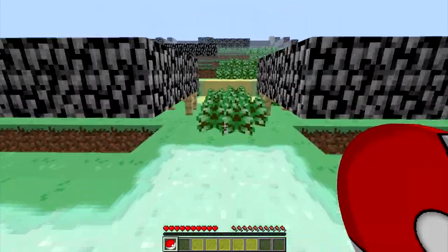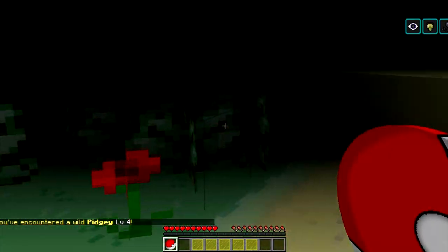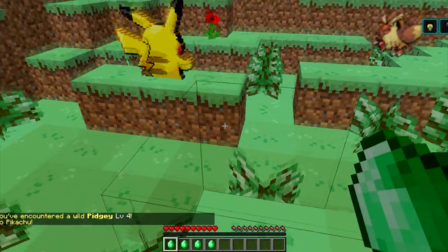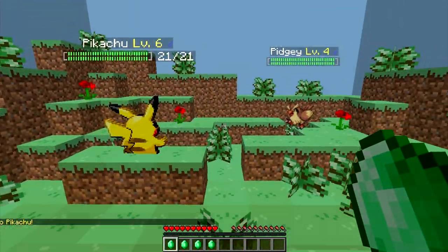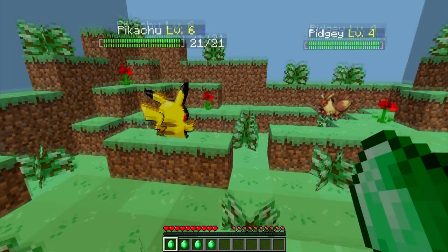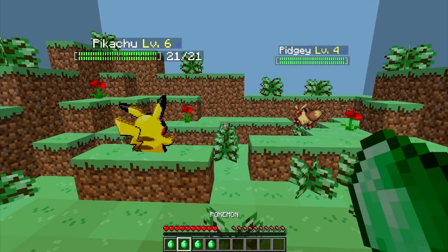Anyway, let's go ahead and enter a battle. Here we go — just walk through the grass like you normally do, hear that Pokemon music, Pokeball flies out. Now I've got a Pikachu here. I want to stress this — this is Alpha, so not everything is quite 100% yet, but here's what we have.